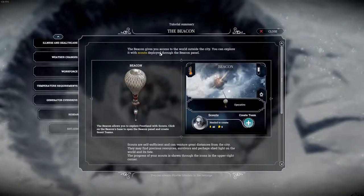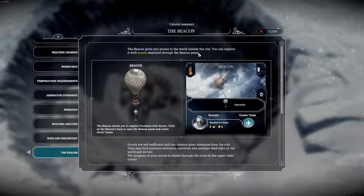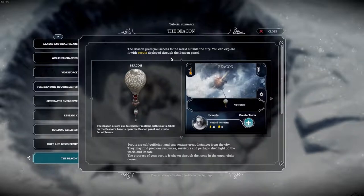The beacon gives you access to the world outside the city. You can explore it with scouts deployed through the beacon panel. The beacon allows you to explore Frostland with scouts. Click on the beacon's base to open the beacon panel and create scout teams. Scouts are self-sufficient and can venture great distances from the city. They may find precious resources, survivors, and perhaps shed light on the world and its fate. The progress of your scouts is shown through the icons in the upper right corner.